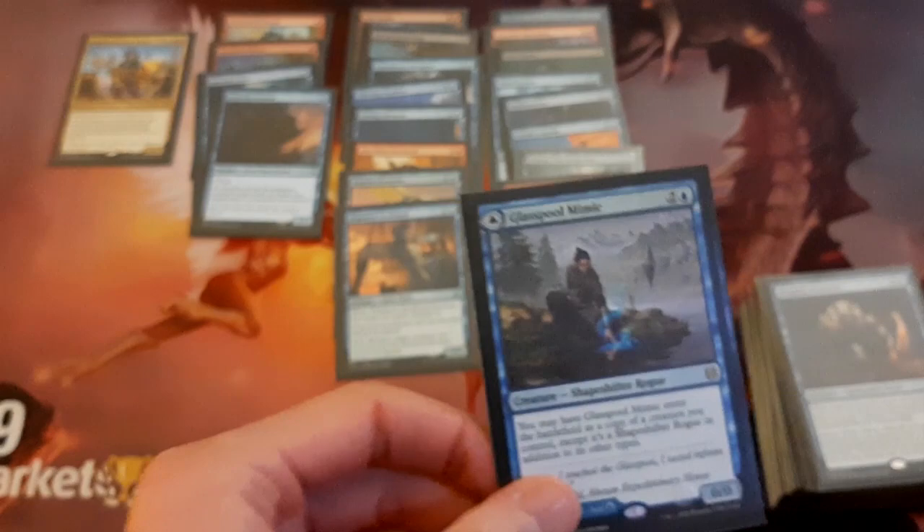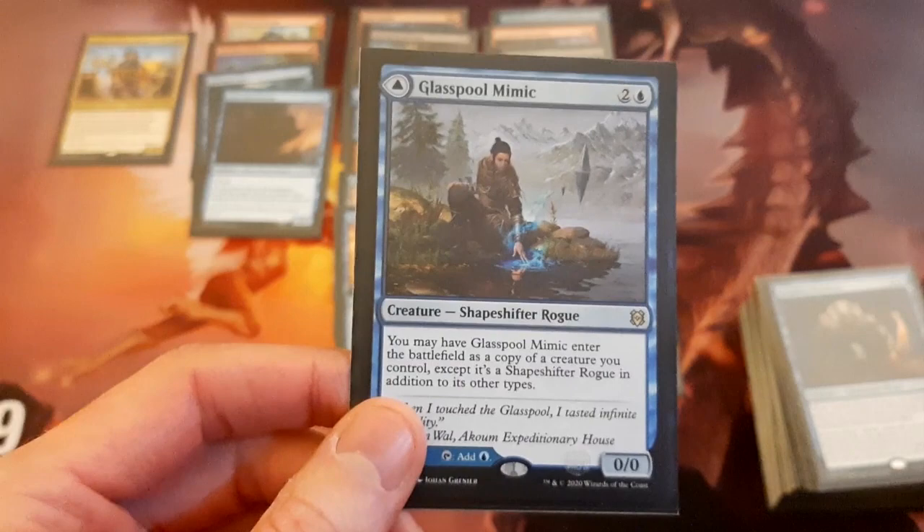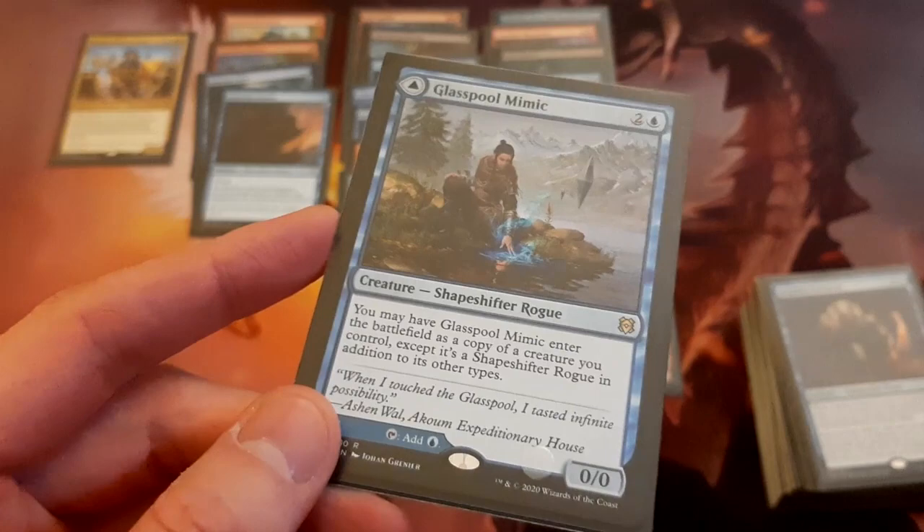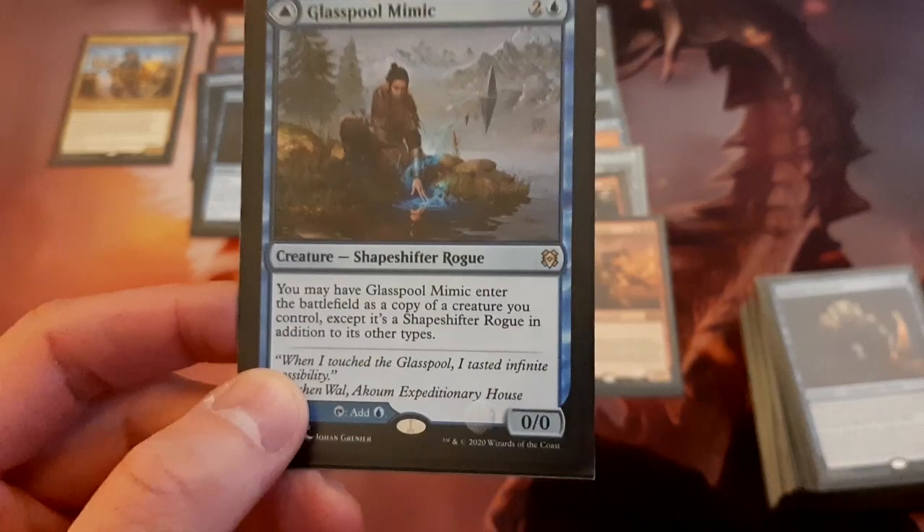I've got a few of the modal double-faced land spells from Zendikar Rising in here — there's Glasspool Mimic, and I'll put these with the lands. A lot of these like Glasspool Mimic I feel like if you're in the color it's worth just playing it because it's a land and a spell. This one is pretty good in this deck — I'm playing a lot of creatures and it can copy any one of them, so it's definitely a good inclusion.